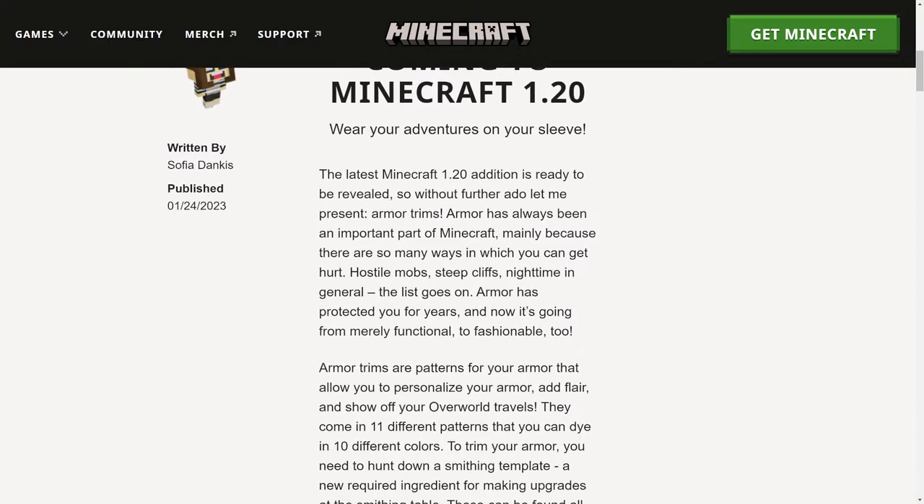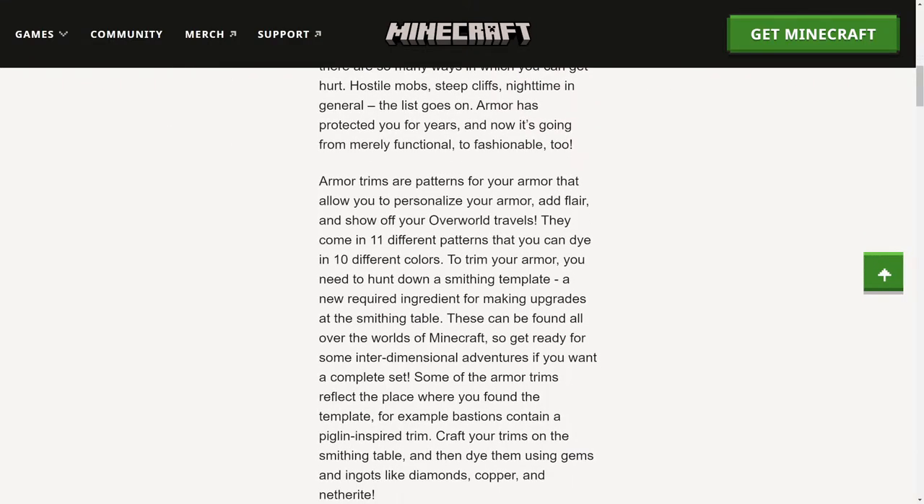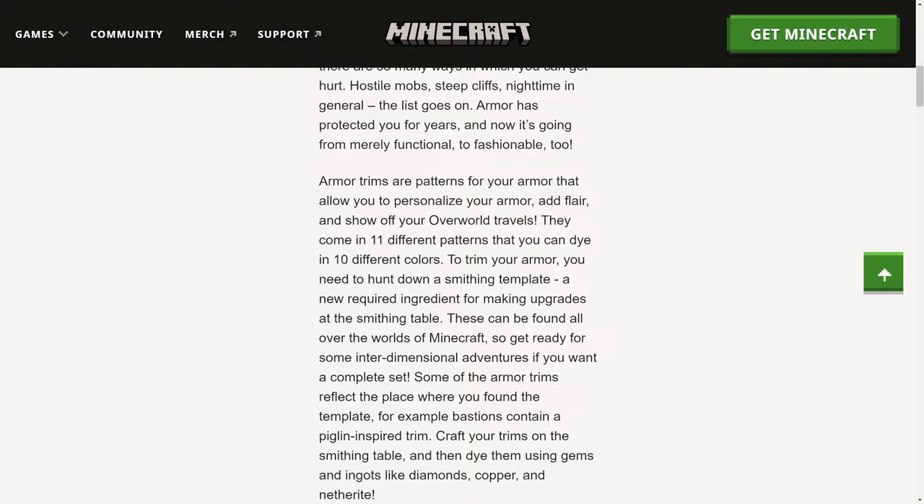Armor has always been an important part of Minecraft, mainly because there are so many ways you can get hurt. Armor protected you for years, but now it's going to go from merely functional to fashionable as well. Armor trims are patterns for your armor that allow you to personalize it, add flair, and show off your overworld travels. They come in 11 different patterns and you can dye them in 10 different colors — that's 110 different trims you can have.